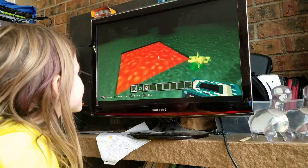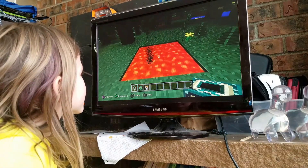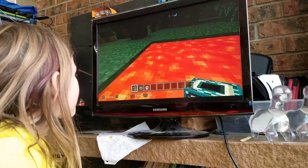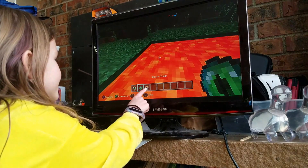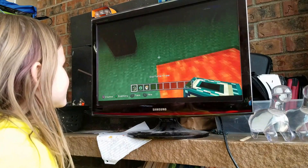I already did this part because you need kind of like a square like this - that's this big, you need it exactly this big. You need lava and then you need an end portal. I have ender and a lava bucket. So put the lava right here.